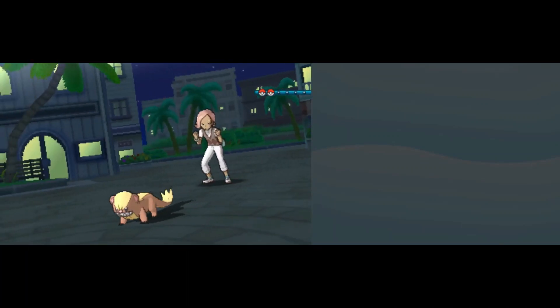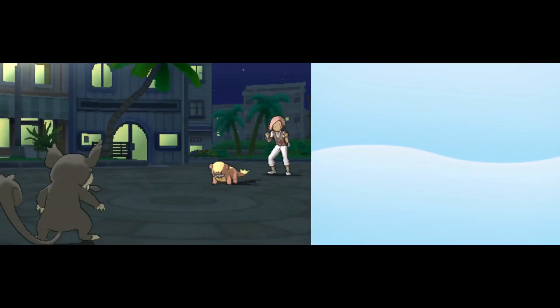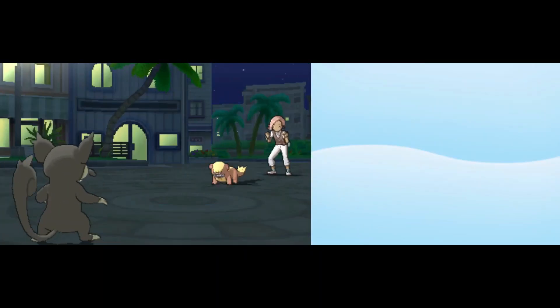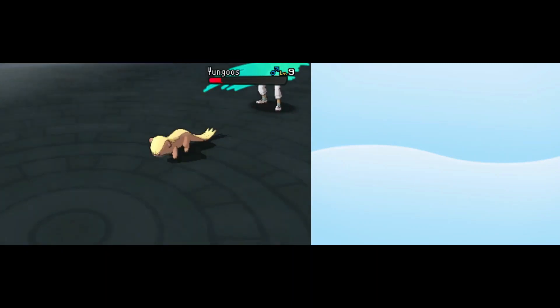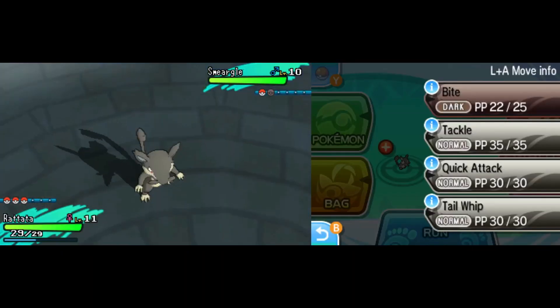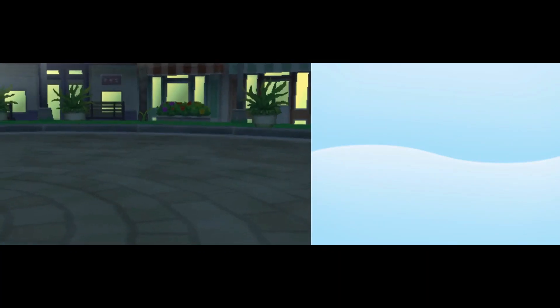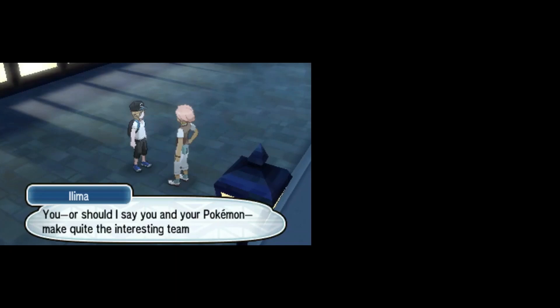It is time to take on the trainer that made me wipe last time — Captain Ilima. I actually lost to her Smeargle, which has a super effective move. I had no clue what I was getting into, but now we have the Rattata with a really nice Speed stat and STAB Bite since it is Dark type. The downside is this Rattata has Hustle — it buffs your Attack but drops your accuracy, which is brutal. Thankfully the Rattata lands all of its Bites and takes out the Yungoos. Smeargle comes down and almost one-shots the Rattata with STAB Tackle, but we return with a critical hit Bite. Nobody had to die and it is time for the first trial.